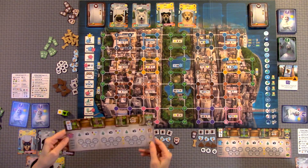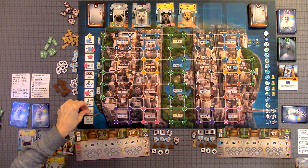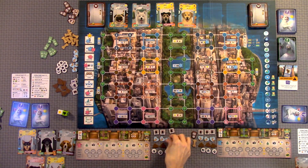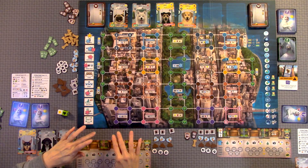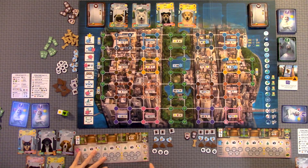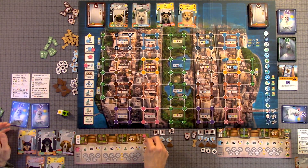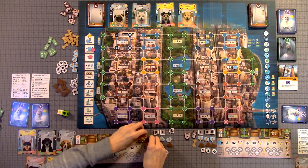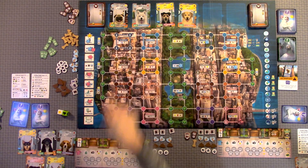Each player picks a player board and gets a dog walker meeple and five review stars in the same color. You also get three photo tokens, three happy wagging tail tokens, and three poop tokens, plus three paw print tokens with a home on the other side. At the start you only have two slots available to walk dogs. To unlock the third slot, you place your stars on the rewards track. Once you reach the third unlock, you can walk three dogs at one time, as long as they get along.